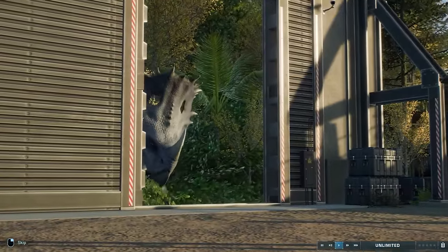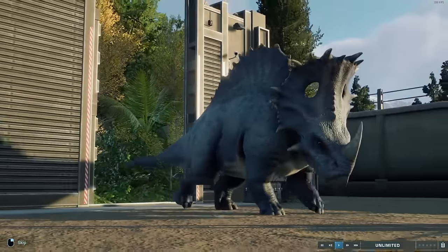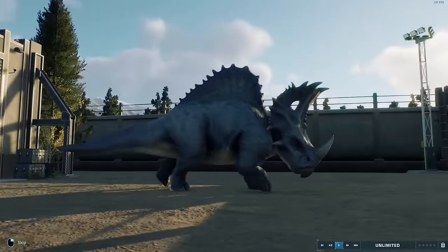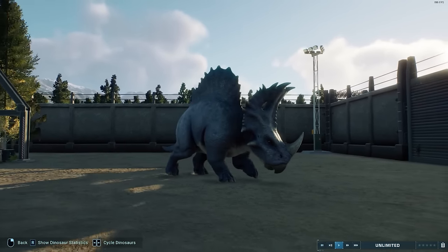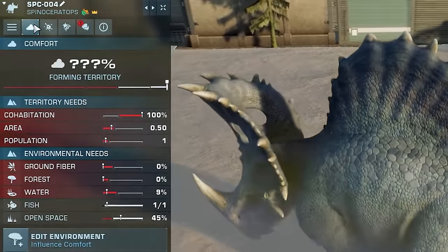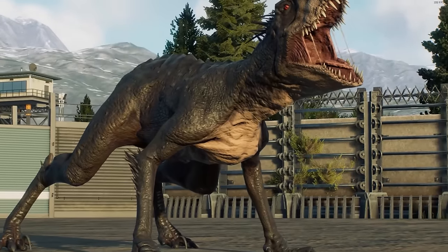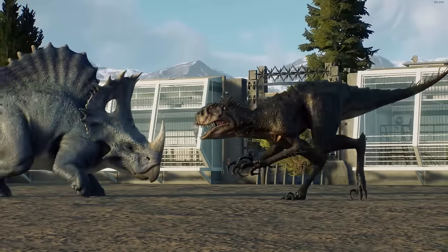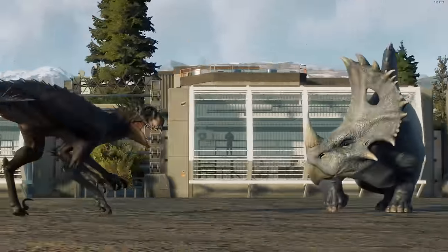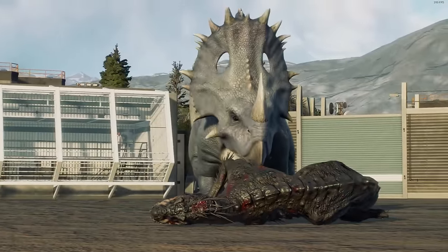What we are releasing now is an extra strong Rebel, and Rebel is going to be taking on many dinosaurs. We have the Scorpius Rex, we have Toro, we have Big Edie, and we're gonna see Rebel take them all on. Even though they eat from the fish feeder, you can see that they can eat from vegetation as well — specifically, they would want ground fiber. Come on then, you can do it, Rebel. I believe in you. And down it goes.